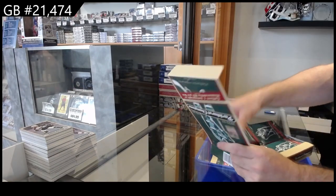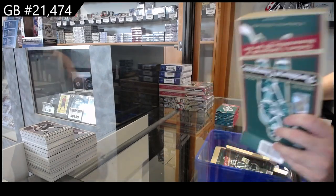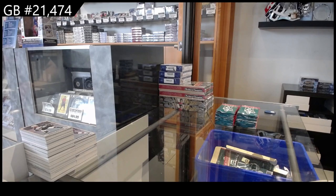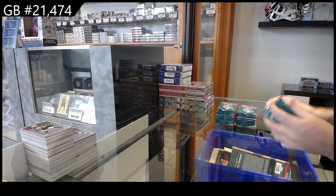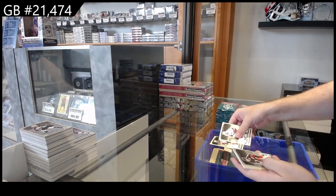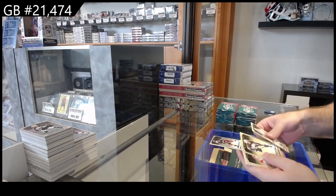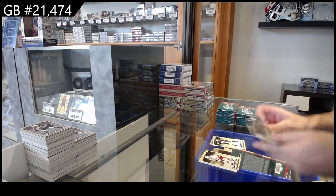All right, last box in this one. Again, I like this stuff — I think it's a fun break. We've got a rookie of Tracy for the Ducks, silver of Zegris for the Ducks, and a rookie of Olsen for the Avs.